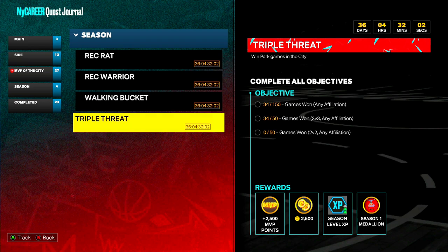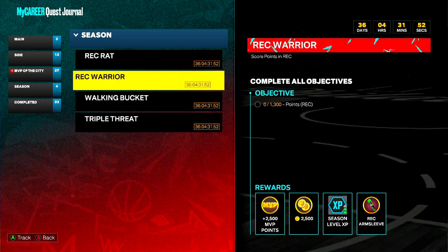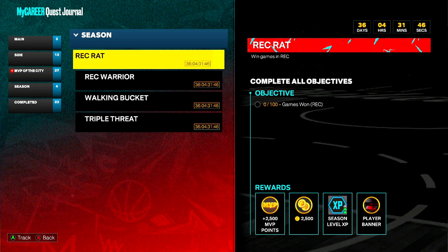Looking at my quests right now: I have 34 out of 150 games won, 34 out of 50 on threes, 294 points out of 3,000 in the affiliation, 1,300 points in the rec, and 100 games won in the rec to complete. That's going to be tough, and you're going to have to be grinding. The reason I told you all these different modes to play is because you're going to be able to get all these objectives done — but make sure you talk to the NPCs like Jackson Ellis to activate your rec rack quest or it won't count.